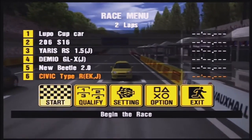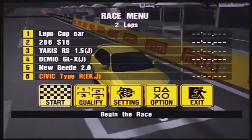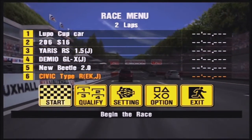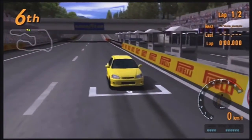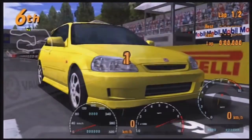In this race we have a Lupo Cup car — oh dear — a Peugeot 206, Toyota Yaris, Demio, and the new Beetle. That should be fun to race against. The Lupo Cup car is of course the biggest issue, probably, in this race. We'll have to see. I mean, he shouldn't have any straight line speed, but I think that thing does run racing tyres, so that should be fun to deal with.